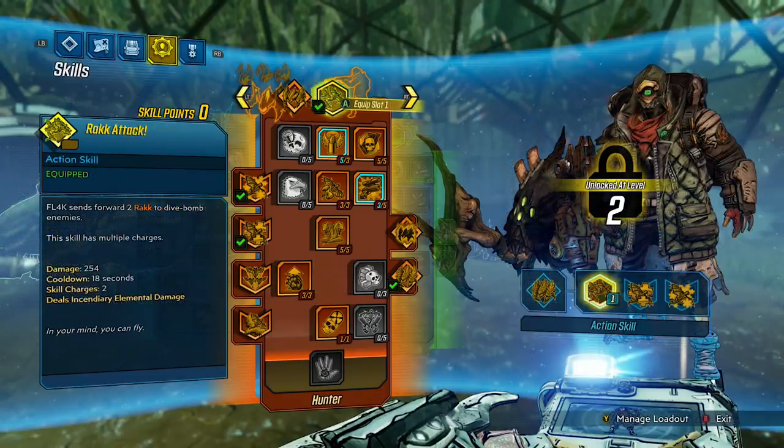Onto the action skill, we have Rack Attack. Flag sends forward two racks to dive bomb enemies. This skill has multiple charges. Damage: 254 (that will change depending on your level). Cooldown: 18 seconds. Skill charges: 2, so you can use it twice before cooling down. Deals incendiary elemental damage. At the bottom it says 'in your mind, you can fly.' This skill isn't active on the battlefield like your Spider-Ant — it's more like how Mordecai was with Bloodwing in Borderlands 1. You throw them out, they do damage, and they disappear.